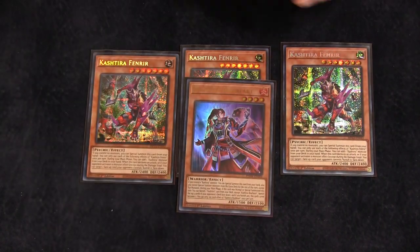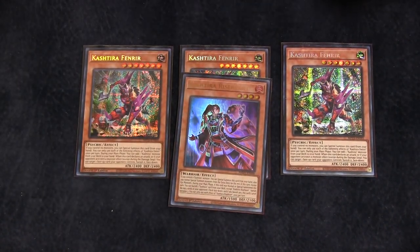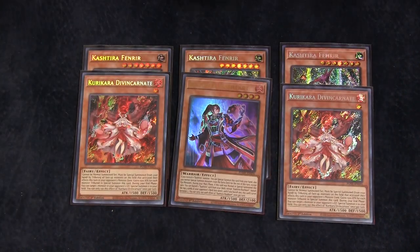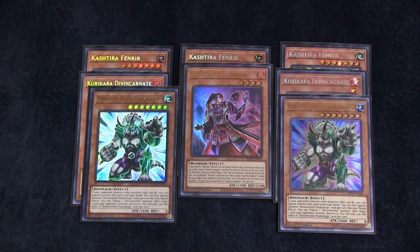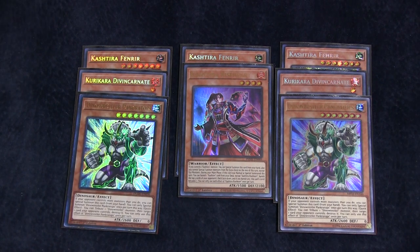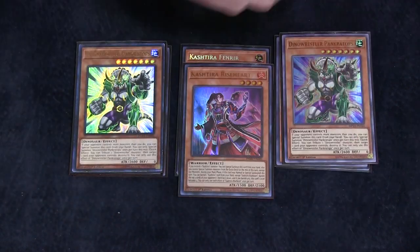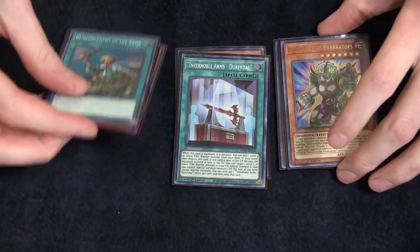Finally are our board breakers and extra cards. We're playing three copies of Kashtira Fenrir, and obviously the one Rise Heart because it's a searchable fire, which matters. Fenrir is super powerful in any format. We're also playing two Kurikara Divincarnate — it's just really strong and it's a fire, so it plays double duty, which is super helpful for things like Stake Your Soul. We're also playing two copies of Dinowrestler Pankratops — yes, we're playing Panc in the main because it's an earth, so it's never a dead card. If they break your board, you have a way to recover and play through, and it's big. Finally, we're playing one copy of Durandal and one copy of Rhoda, literally just to get to Raisin. The whole point of the deck is to get to Raisin as quickly as possible.